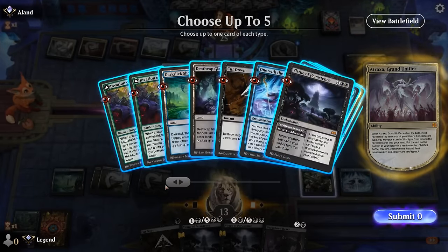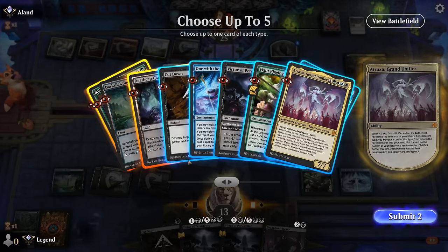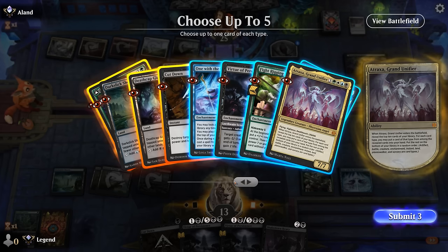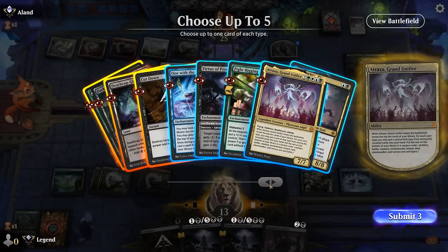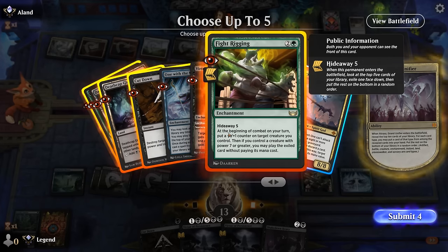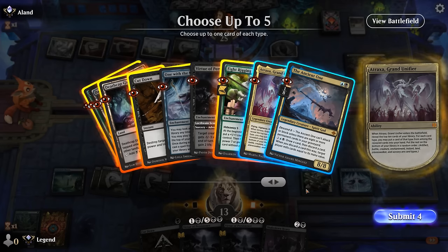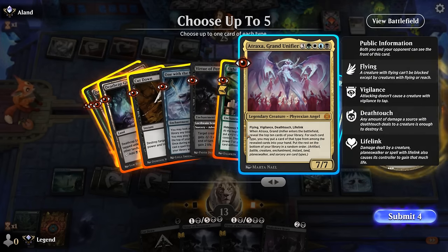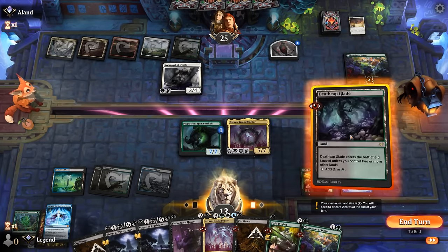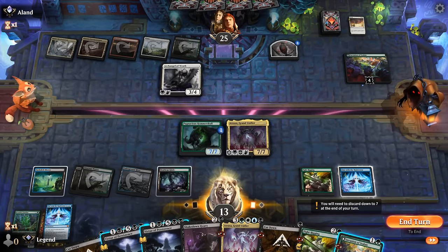We found some goodies: a battle, a land, an instant for enchantments. Maybe another One with the Multiverse — although if they exile the current one it doesn't really help. Same is true for another Atraxa, so maybe it is just Fight Rigging. I can grab an Atraxa over Ancient One, play a land, and then either cast Invasion of Ixalan or just Virtue to gain a bit of life back.